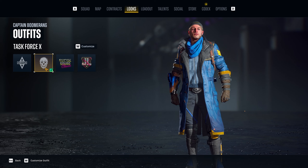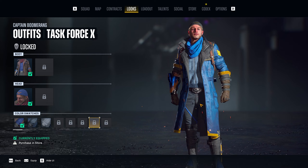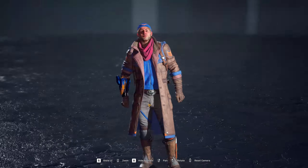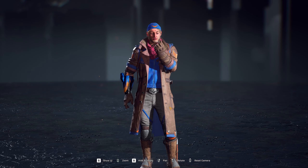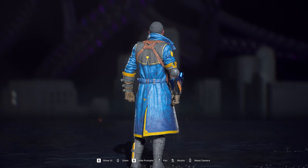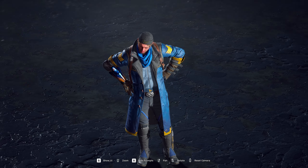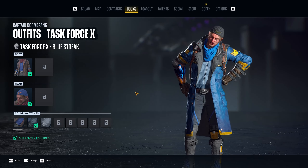Next up is Boomerang's default Task Force X outfit — the blue is the default color, and there's also a more tan color. Here is the all-blue version, which looks nice and kind of matches with the boomerang theme he has going on. There is a No Shade version as well.